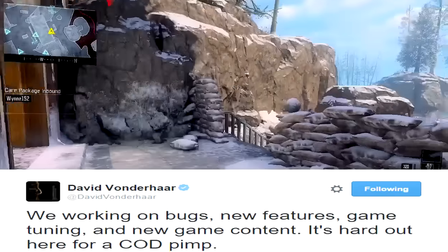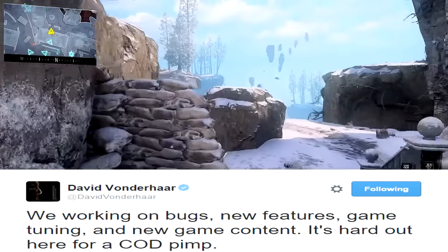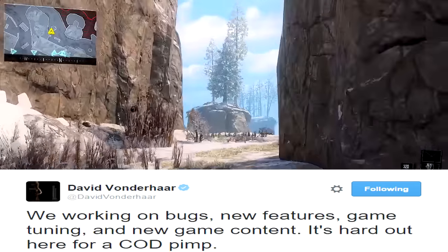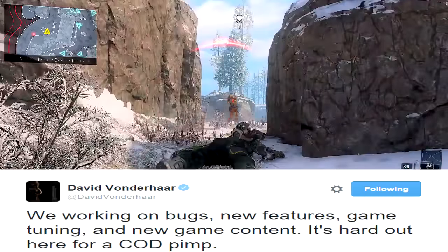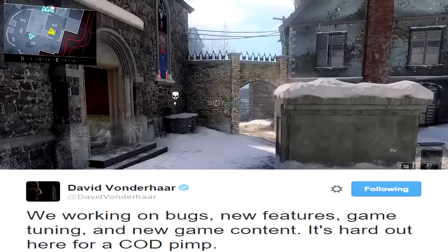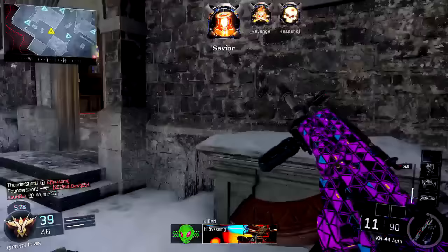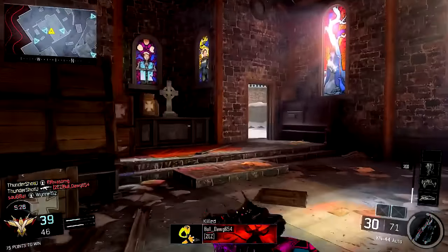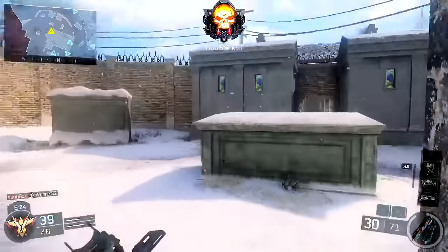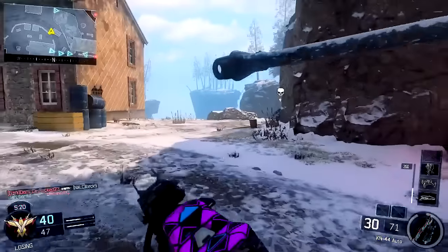There's far more important things Treyarch should be worrying about than dudes standing AFK in gun game. Vaughn also put out this other tweet: 'We are working on bugs, new features, game tuning, and new game content.' New game content. What could this new game content be, fellas? Maybe specialist characters? Maybe DLC weapons? Some maps? Or a lot of you guys seem to think it could be weapon variants. Are weapon variants the new game content?